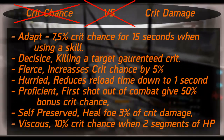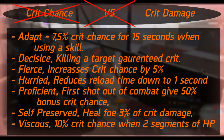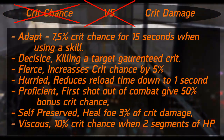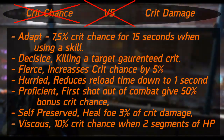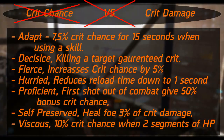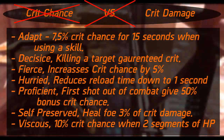Proficient makes the first shot out of combat have a 50% bonus crit — note that this can actually exceed the 60% cap. This is most effective for one-shot sniper builds that haven't necessarily built much crit yet. Self Preserved is really interesting for the D3-FNC crit builds, since you heal 3% of the damage dealt by every crit — really good for self-sustaining, hence the name.